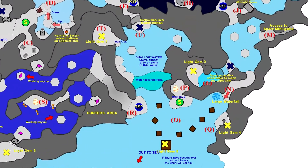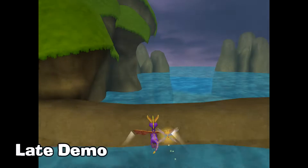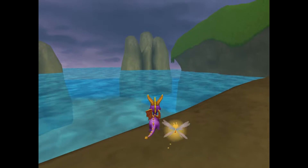Sharks were meant to inhabit a part of Dragonfly Falls before they were scrapped. They can be found somewhat functional in the demos of the game. As soon as Spyro gets close to them, they will swim after him and try to eat him.